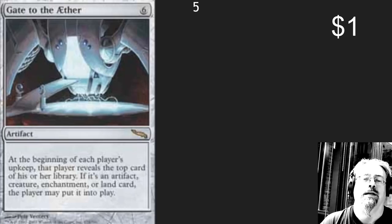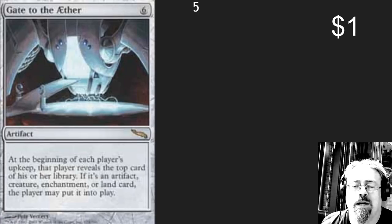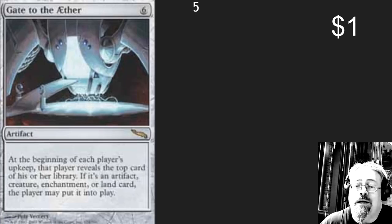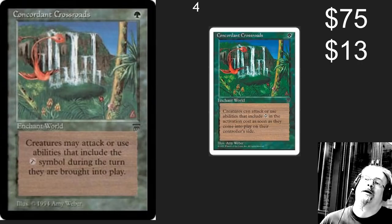The number five spot: Gate to Aether. At the beginning of each player's upkeep, that player reveals the top card of his or her library. If it's an artifact, enchantment, land, or creature, you put it into play. So good. For a dollar, you can help all of your friends.